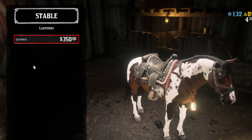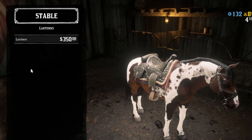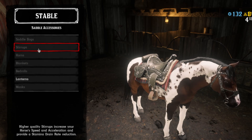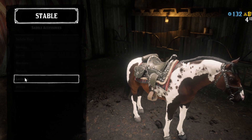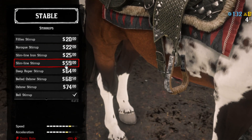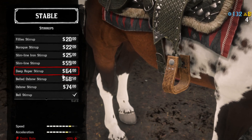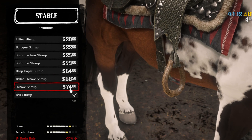I go back to lantern, Escape while I'm left-clicking — nope. Let's see how many times it takes... There, I did it! Now I'm free to change whatever stirrup I want with this saddle.